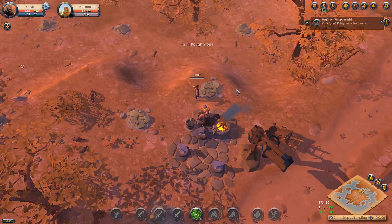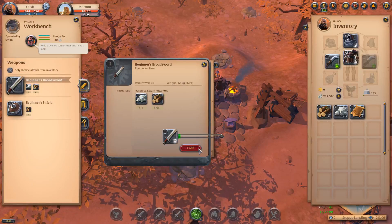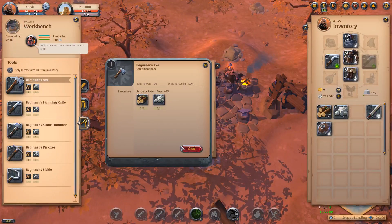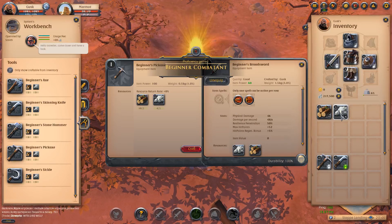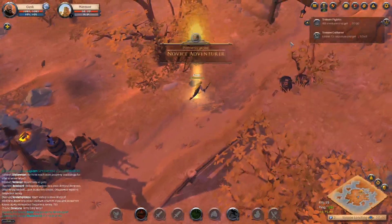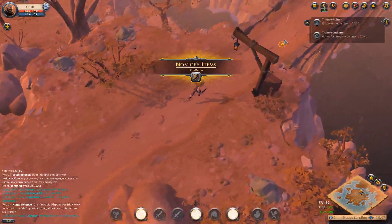A couple of things I'm going to impose on myself: the only things I can buy are going to be bags, capes, mounts, and tools. I'm not leveling any of those up because only a couple of people will be, and I'll be able to provide it for everybody come release. No armor, nothing — it's all going to be crafted by myself. I've got my two tools here now and I don't need any more at the moment.